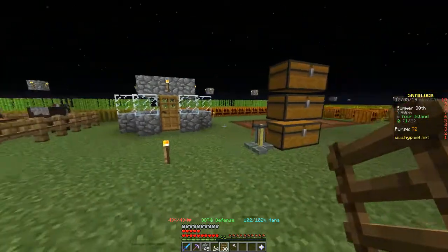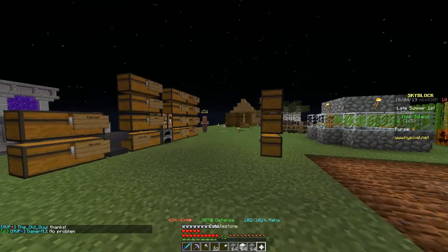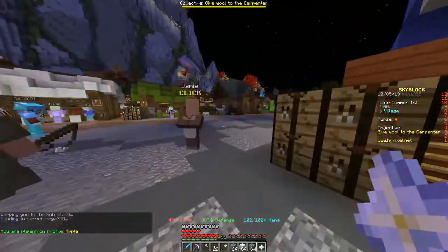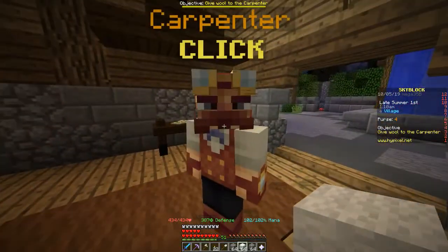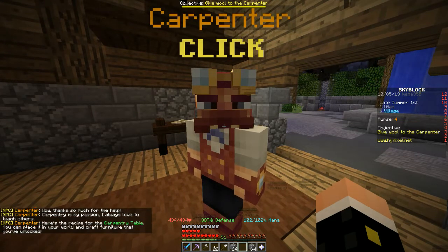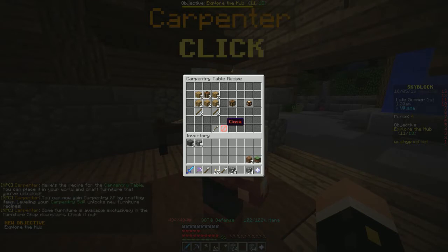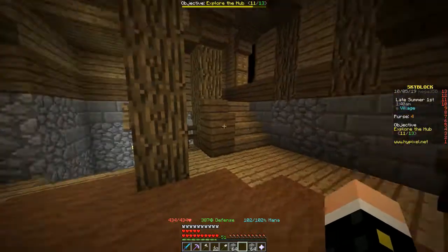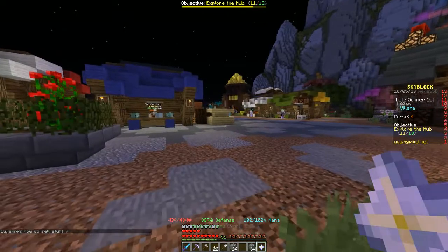Gamer says I need to give the carpenter a full stack of wool — that's what my problem is. So let's see if Gamer's got this right and give the carpenter a full stack of wool. Here's the recipe for the carpentry table: now you can place it on your world and craft furniture that you've unlocked. I guess I need to make a carpentry table. Thanks Gamer, I needed to click on them with a full stack.